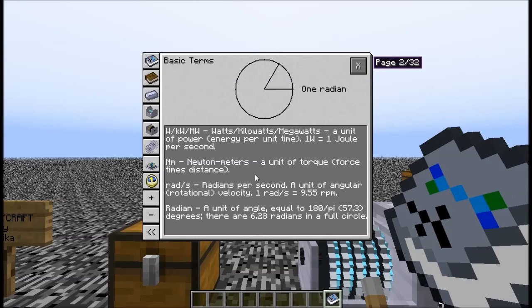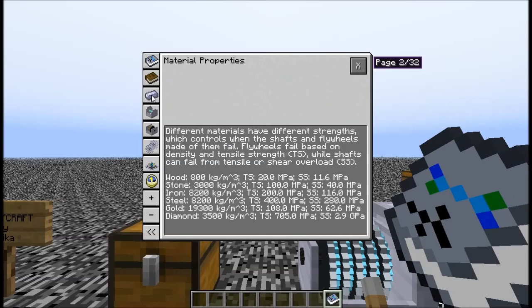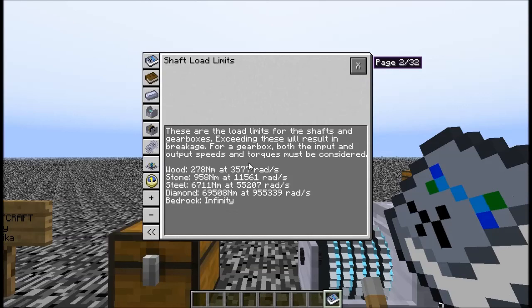The first page goes over some of the basic terms. Then we've got information on what torque is and how it relates to the things you're working with. The material properties cover wood, stone, iron, steel, gold, diamond, and bedrock — and each has its own strengths and tolerances. There are load limits for the different shafts, gears, and things that you're going to be using.